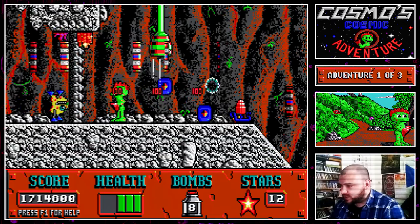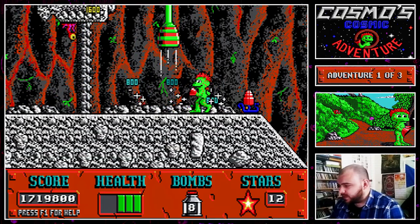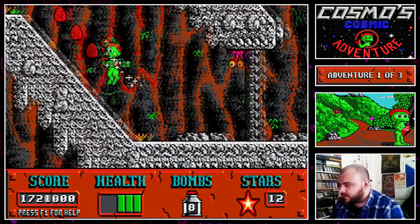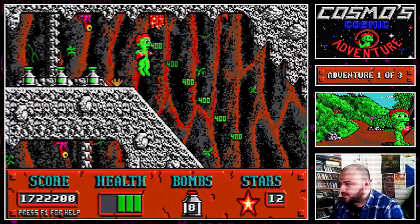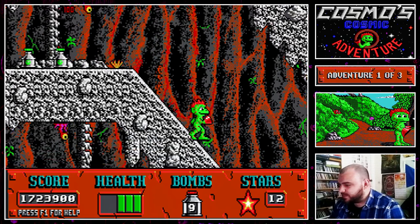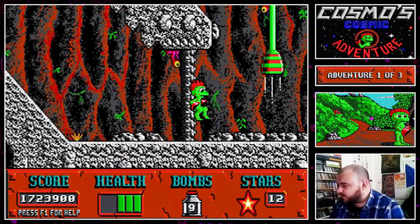What's this? Some sort of enemy. Take it out. So there's lots of crystal-y things to pick up in this level, lots of points to gather.